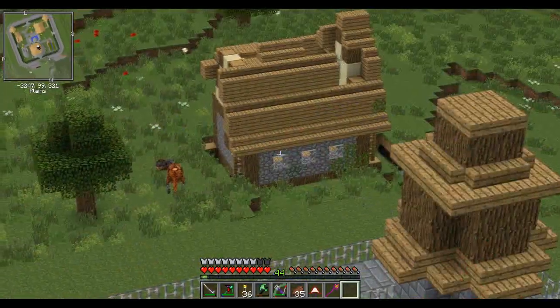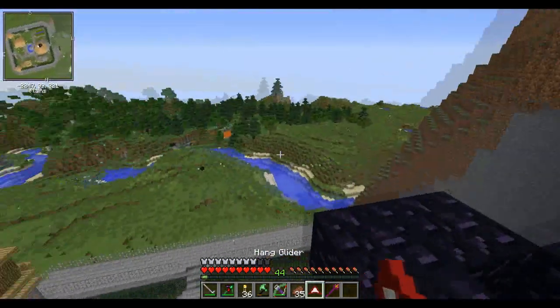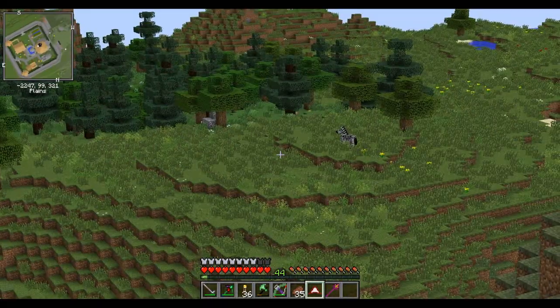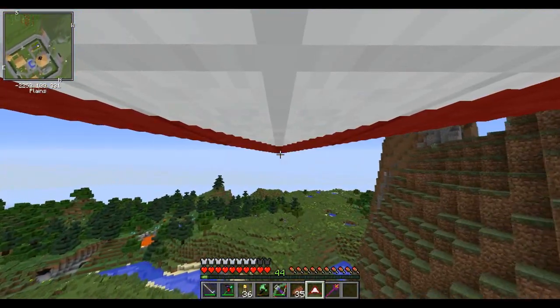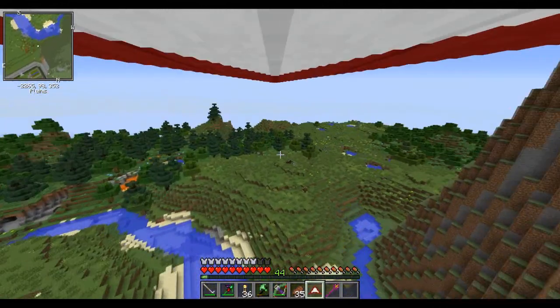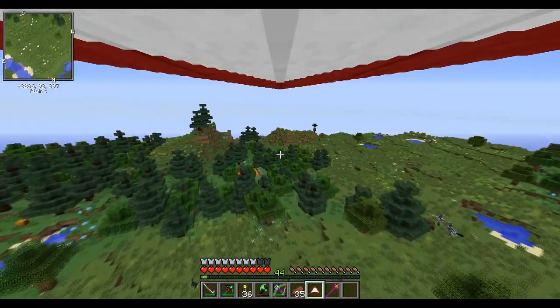Hey look, it's Vargas — he's just chilling out there. It's the first time he hasn't run off to a whole new dimension. But really, that's all the loot. I guess we can go explore some more — might as well, right? We fought this episode's boss, so we're good to go.